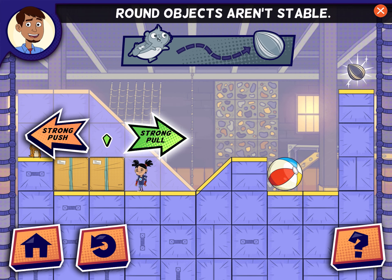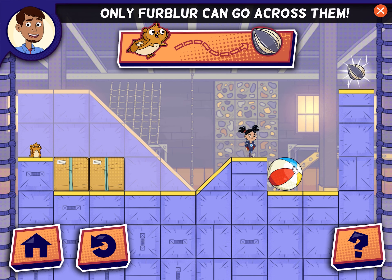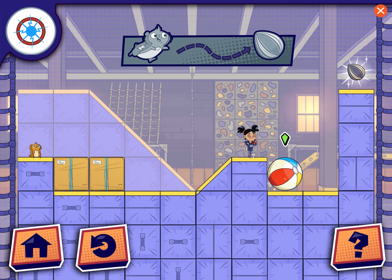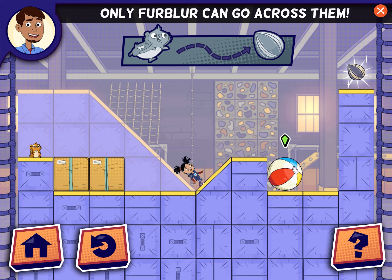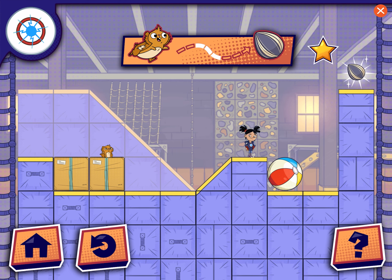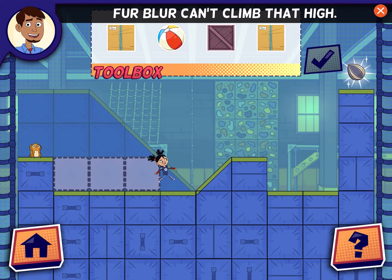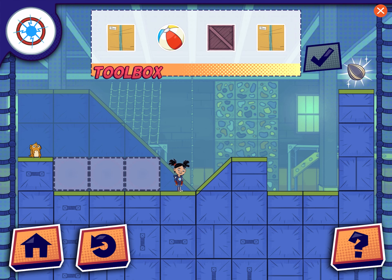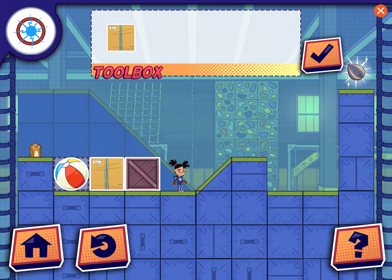Round objects aren't stable! Only Fur Blur can go across them! Round objects aren't stable! Only Fur Blur can go across them! Fur Blur can't climb that high. How can you help her? We got this!